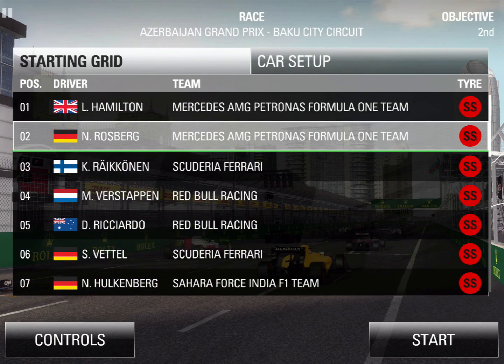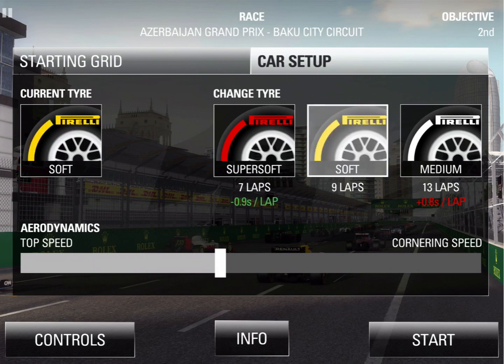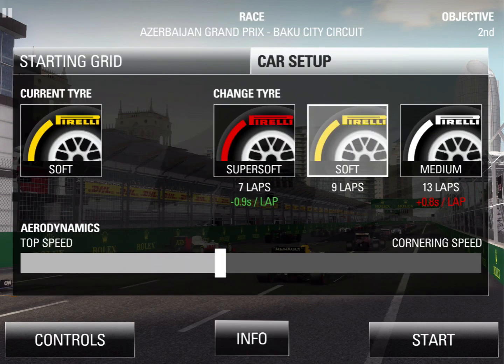It was very close qualifying — Hamilton managed to snatch pole away from me by just 24 milliseconds at the end of qualifying. Does that mean we'll be seeing our first proper battle with our new teammate today? Either way, I'm going to roll the dice and try something different with strategy — we're going to start on the soft tire. We're the only man in the top seven to be starting on the harder tire.